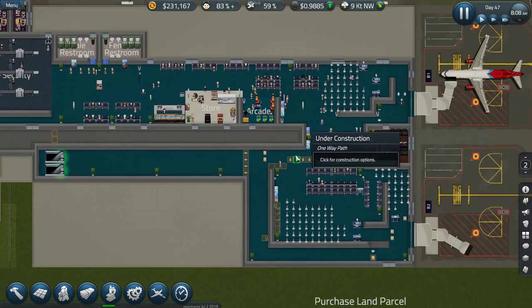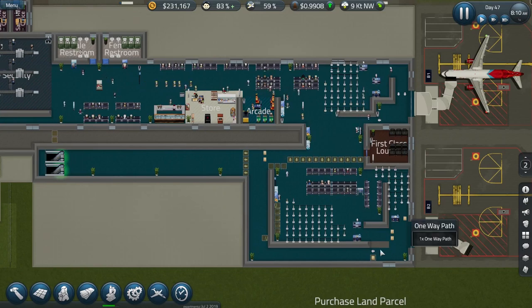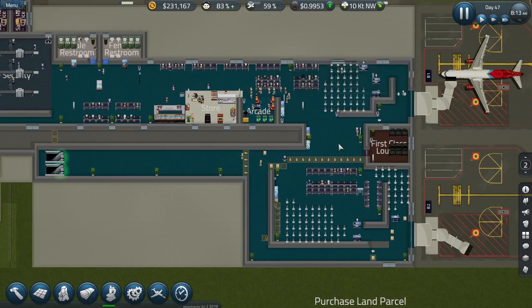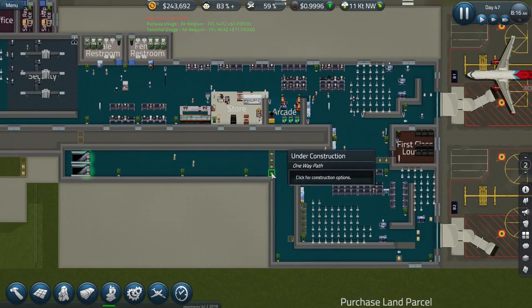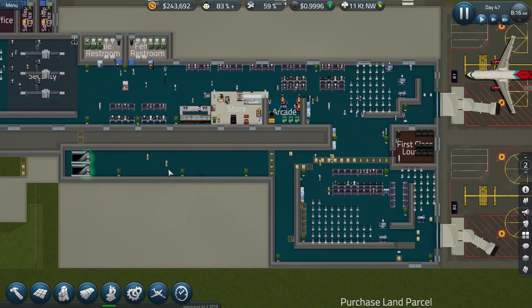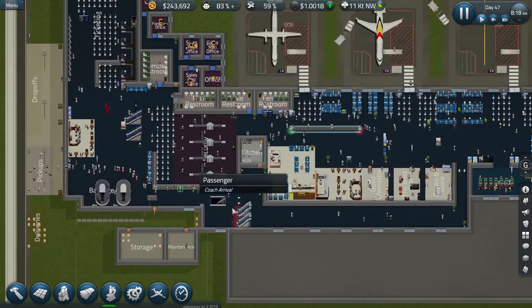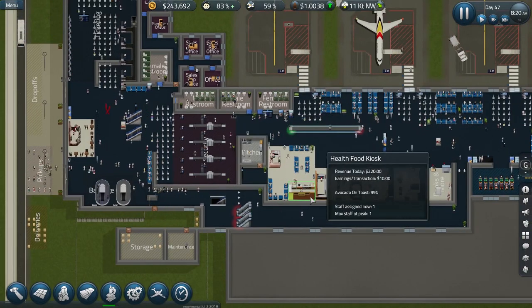Hence the use of stairs there, and the same with the one-way systems. What I've got here — and I think this works — is they can get in here and wander through the gates around this way and get back out to the main concourse on this upper deck. And if they go this way out, these are one-way paths being put in place by these strangely moving builders. They can get down here and still navigate their way round. So that's kind of fun.